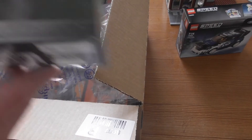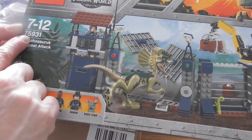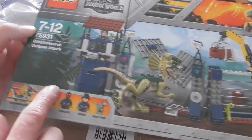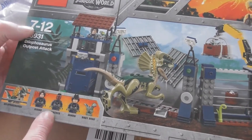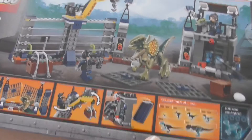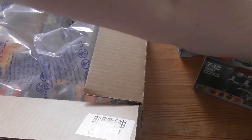Then we got the new Jurassic Park 75931 Dilophosaurus Outpost Attack. I haven't built any Jurassic Park series, so I hope you will enjoy this. This looks very nice.